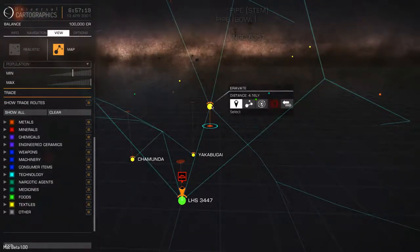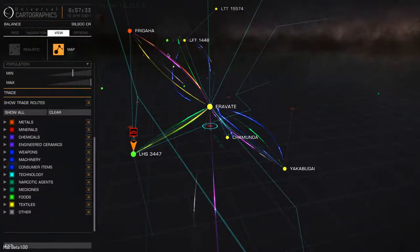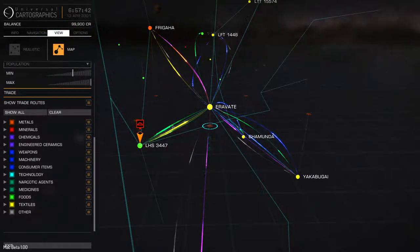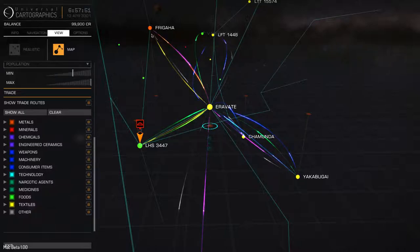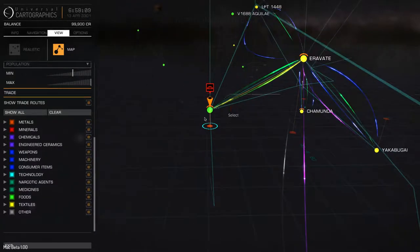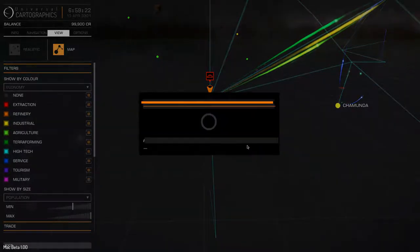What we can do instead of having to go visit a system is actually buy trade data. I think you have to be in at least one adjacent system to be able to purchase that system's trade data. As you can see it's importing a lot from these nearby planets - frigaha and 1448. It's got a lot of green and yellow, so that would be textiles, food, and medicine. I just realized 3447 is an agricultural world, so let's look at the system map and see what we can find there.